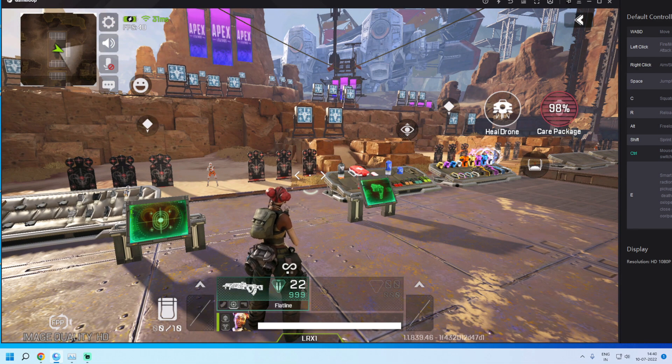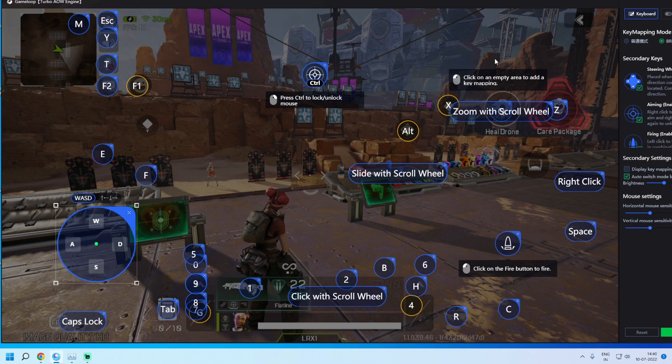Remember one thing: every time you add a new key, you will have to save and then re-add the key. You can do all of this at once if you remember the correct positions. Save it, then open key mapping again.